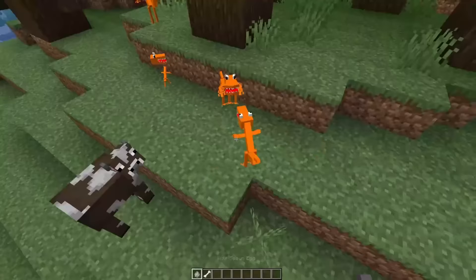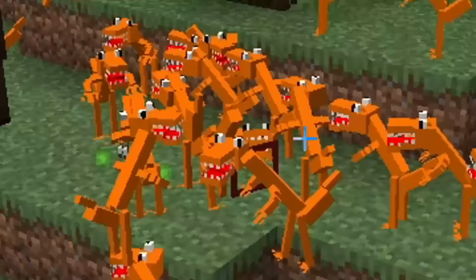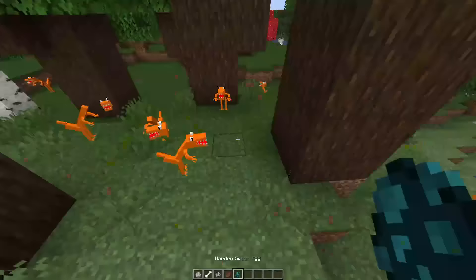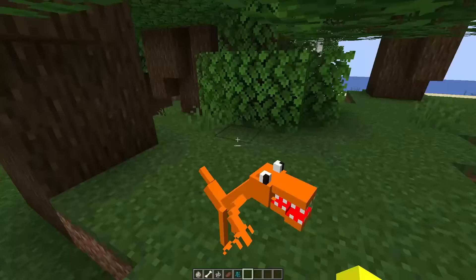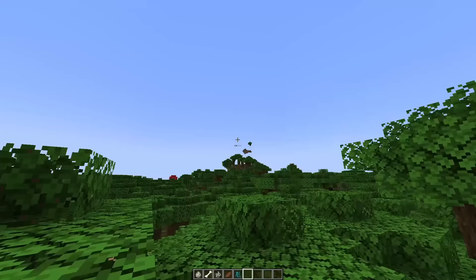Let's spawn an army of Oranges and see them take down a skeleton — the skeleton got eaten in like two seconds. Come on Orange, take down the warden. Oh no, that was fast. I'm going to give Orange a 6 out of 10 — he was kind of cursed.